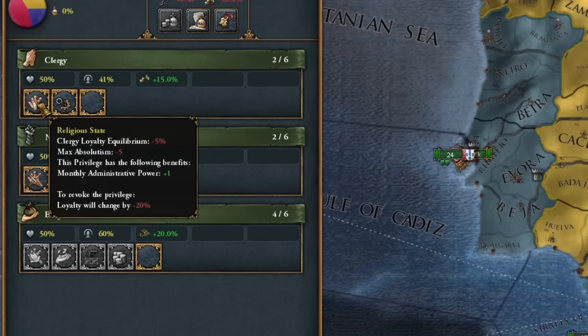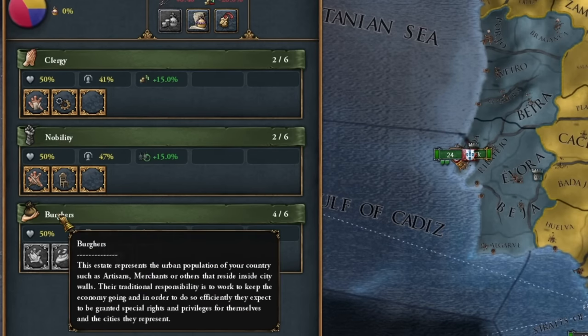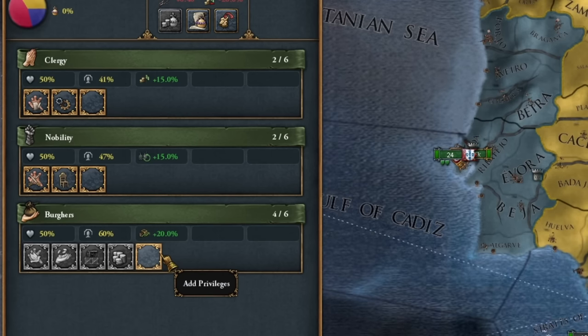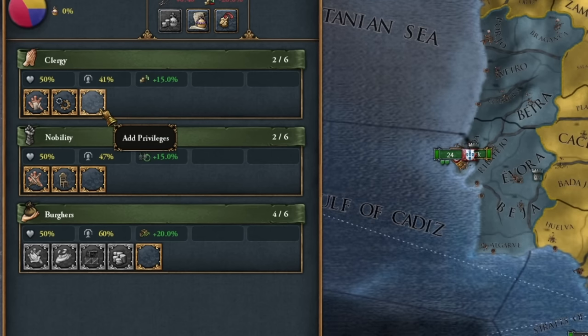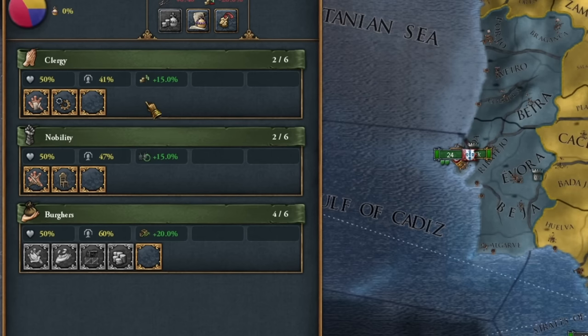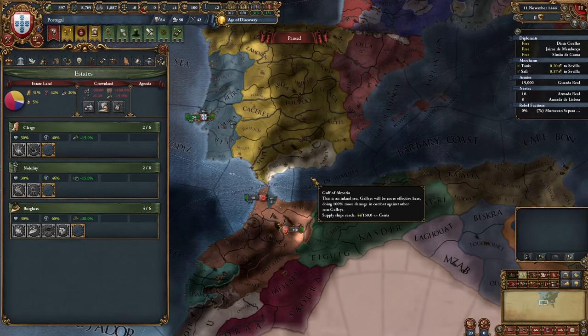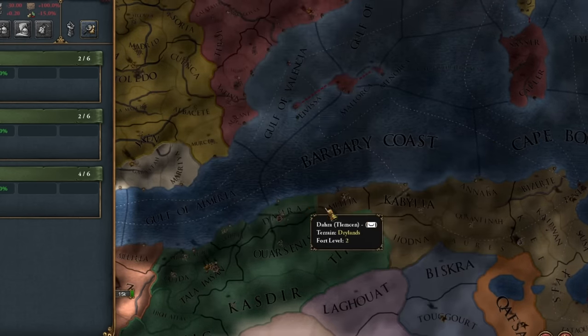First, privileges — almost standard, but watch out: we leave a spot for the bourgeoisie, at least one, because in the future we'll need a privilege for better colonization. I'll do the same for the clergy estate — one slot for a privilege must be left vacant. I'll take the privileges for cheaper advisors as soon as I increase the stability to plus one. We reclaim land and execute the trick for cheaper advisors, and I have a chance for a cheaper military advisor.